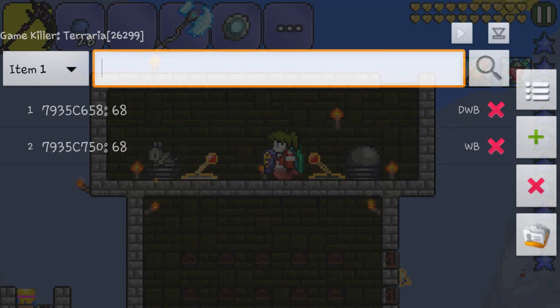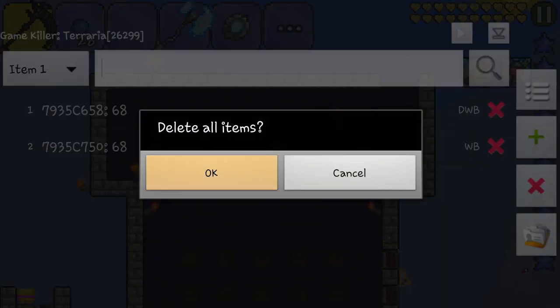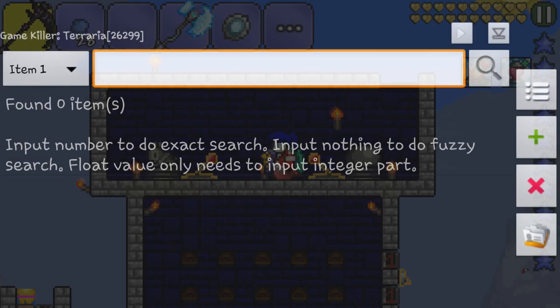First you want to make sure you have GameKiller — I will leave the link down in the description below. You need to have the full version, and the link will show you how to get the full version of GameKiller.